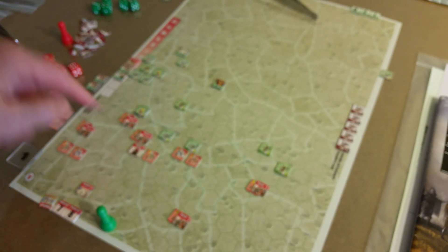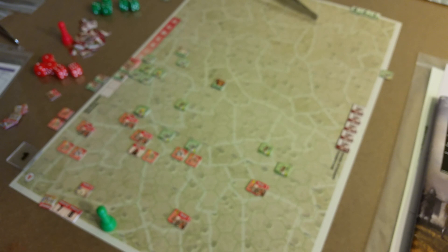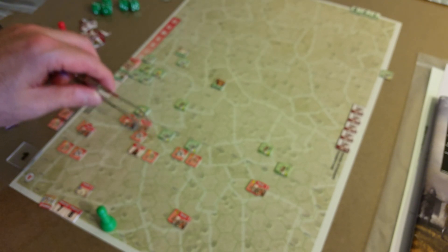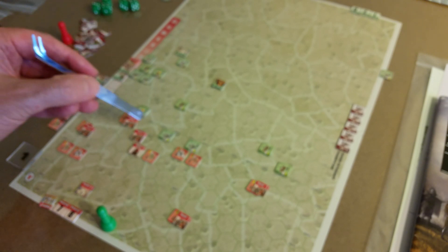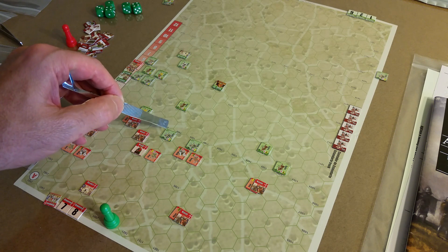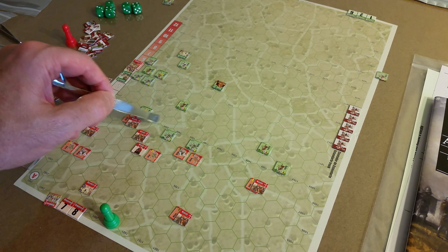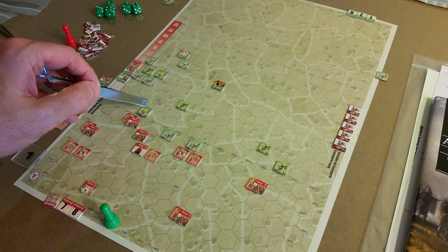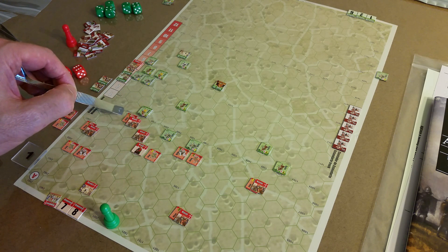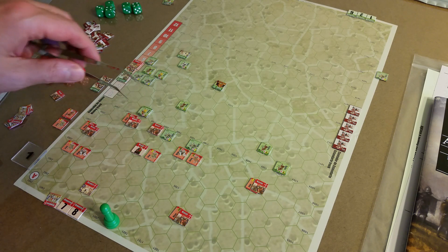So order units — I have one right here. So an order unit with a Naxxat marker. I can move here and I'm in the zone of control of this for-a unit, or I can move here and get in the zone of control of this Raksa unit. I think he's gonna go here. Entering a zone of control, you have to stop.